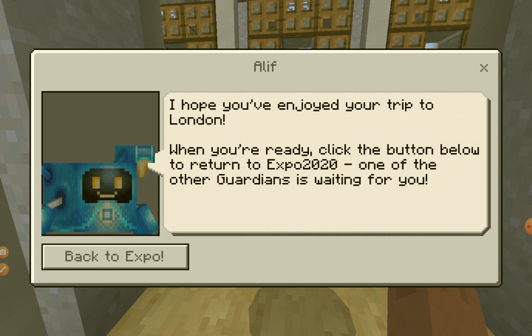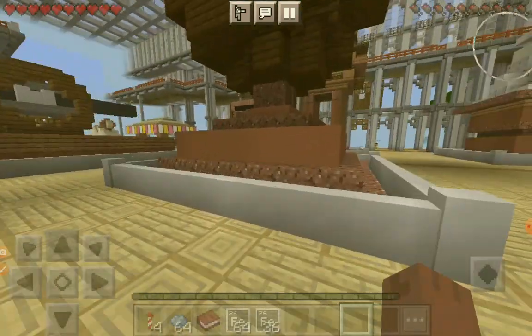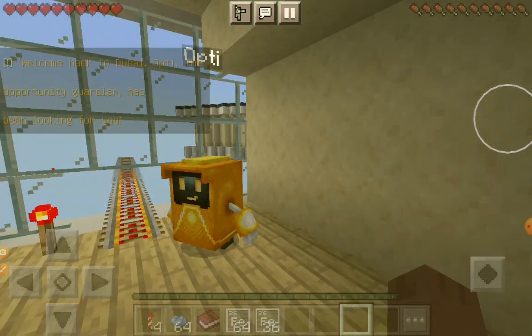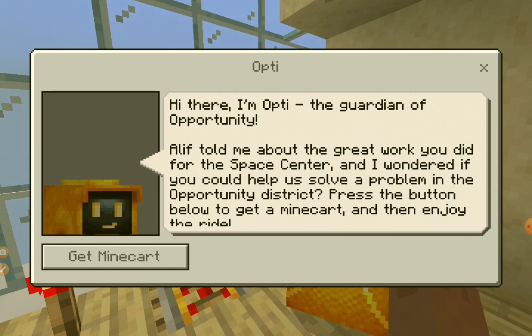I hope you've enjoyed your trip to London. When you're ready, click the button below to return to Expo 2020 — one of the other guardians is waiting for you. I think I'm gonna guess it's Tara. Back to Expo — hi Opti! Let's talk to him. Hi there, I'm Opti, the guardian of opportunity. Aleph told me about the great work you did from the space center, and I wondered if you could help us solve a problem in the opportunity district.